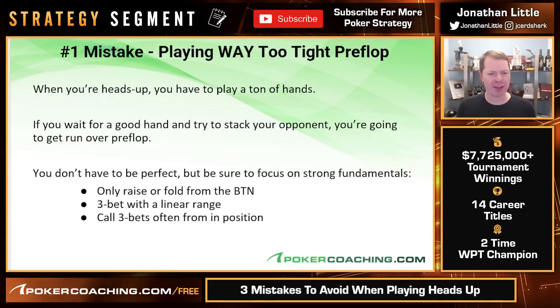We're going to be showing you some charts pertaining to these. Three main points I want to be sure that you're aware of: you only raise or fold from the button. You do not want to limp because when you limp, you let the player in the big blind see the flop for free, which is not ideal. You'd rather charge them with their weak hands.